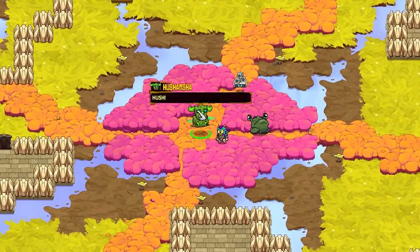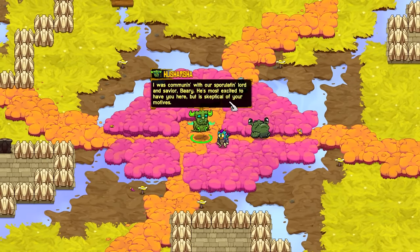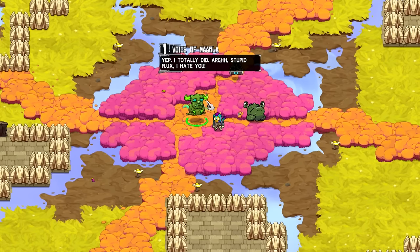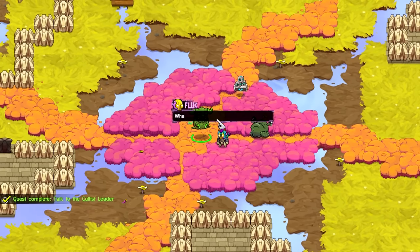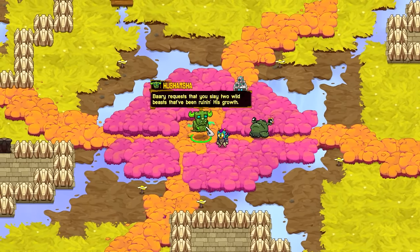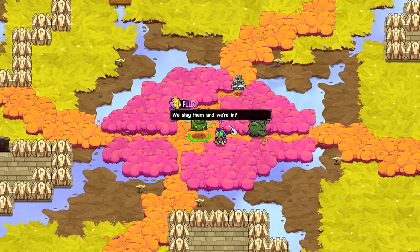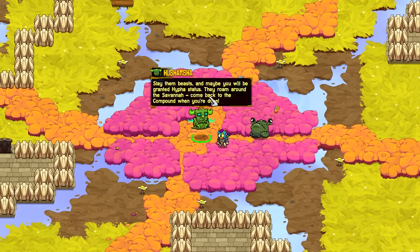Barry's representative speaks: 'I was communicating with our sporatin lord and savior Barry. He's most excited to have you here but is skeptical of your motives.' Barry requests that you slay two wild beasts ruining his growth: out beyond the safety of these walls lies Hrak, the great sun shroom-eaten Watt, and his partner in crime Vug, a Zug of large proportion. Slay them and we're in. They roam around the savannah — come back to the compound when you're done.